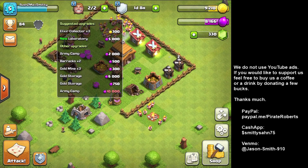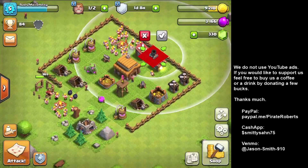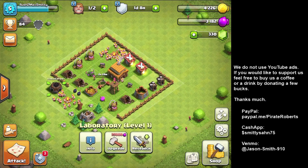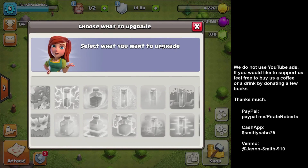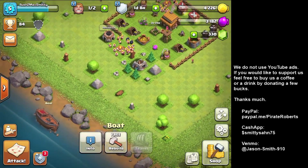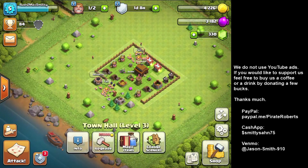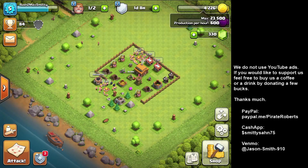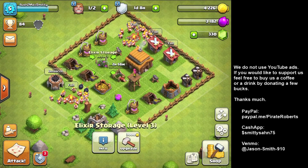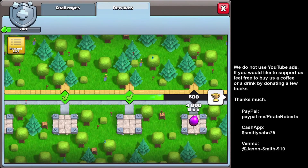I can do the mortar and laboratory now. I need 25,000 gold to get to Town Hall 4, and the mortar takes three hours. I'm moving the mortar to the center since it has quite a range. With the laboratory you can upgrade troops — the only thing I can upgrade at level 1 is barbarians to level 2, but I don't have enough elixir. I need Town Hall 4 to rebuild the boat and go to builder base. I need to upgrade my storages first. Placing the laboratory and mortar gives us 4,000 gold.